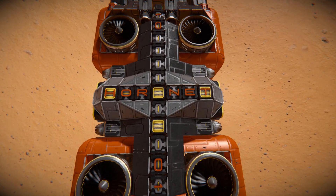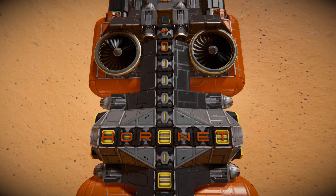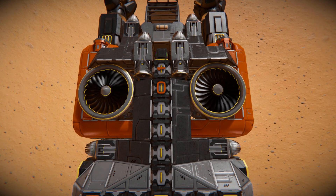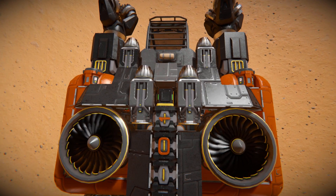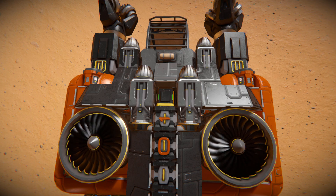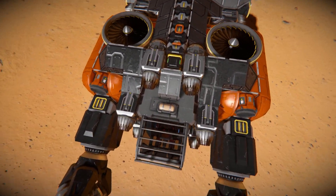Continuing along, we'll see some nice blockwork going all the way around the word Hornet. Then moving towards the front, there are some more large atmospheric thrusters, and we can see the conveyor going down that eventually links up to our drills and cockpit, along with a blinking light at the very front for some additional decoration.